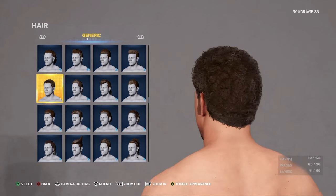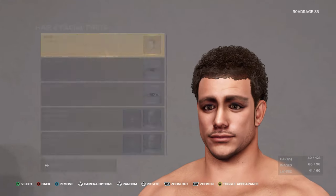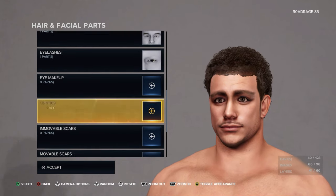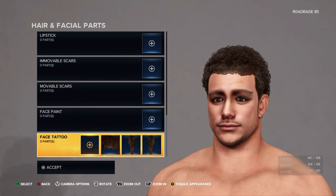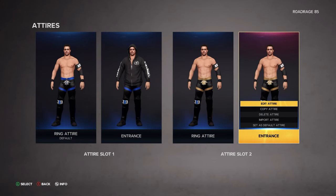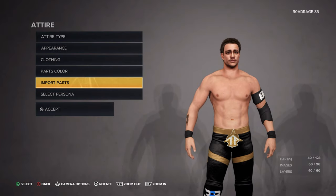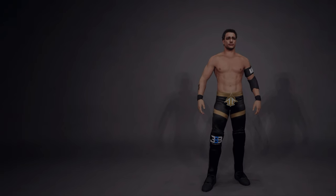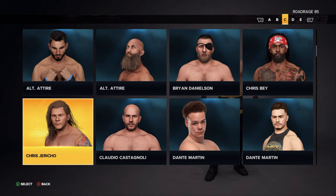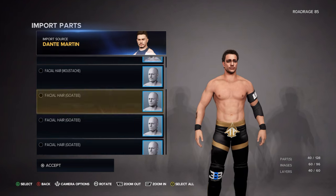If you're editing that one, just go down a bit and there's a face tattoo — take away the head. I imported the lower one with the top flight t-shirt, so I'm going to add that to the second attire and take away the hoodie jumper.